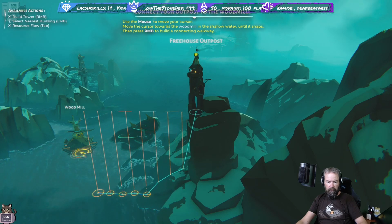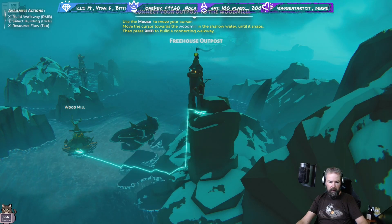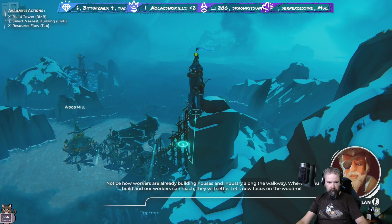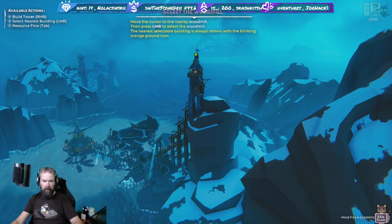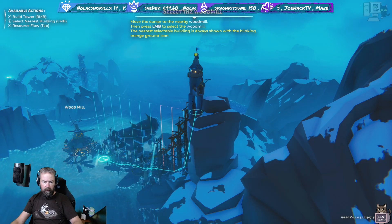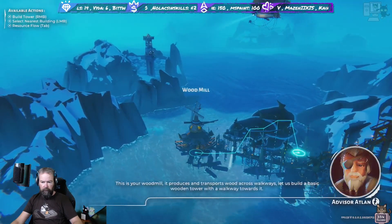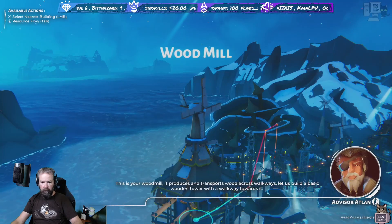Move the cursor towards the wood mill in the shallows until it snaps, then right-click. Our workers are already building houses and industry along the walkway - wherever you build and our workers can reach, it will settle. Let's focus on the wood mill - press left mouse button to select it. This is your wood mill - it produces and transports wood across walkways. Let us build a basic wooden tower with a walkway towards it.